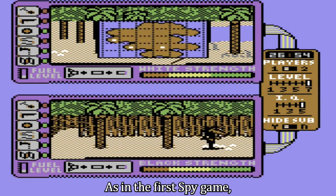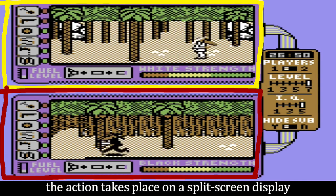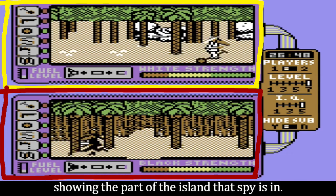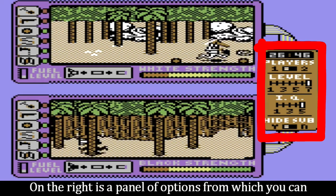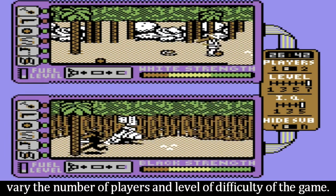As in the first Spy game, the action takes place on a split-screen display showing the part of the island the spy is in. On the right is a panel of options from which you can vary the number of players and level of difficulty of the game.